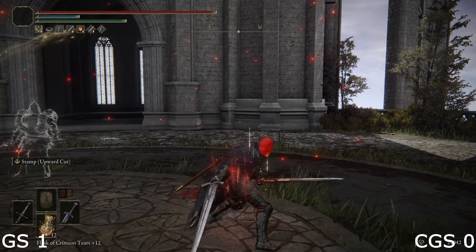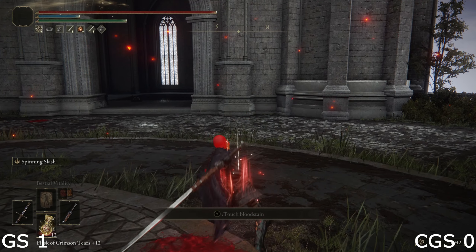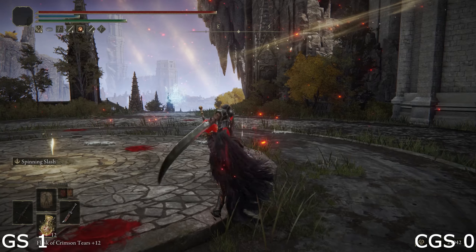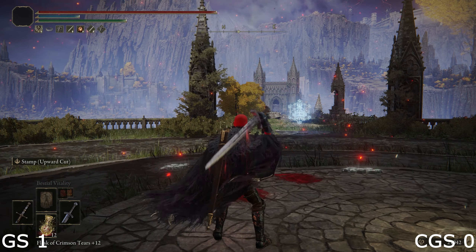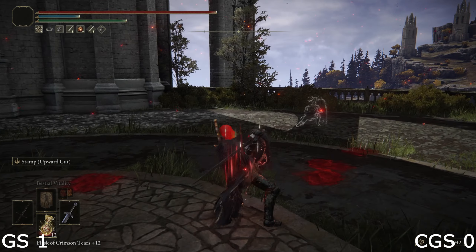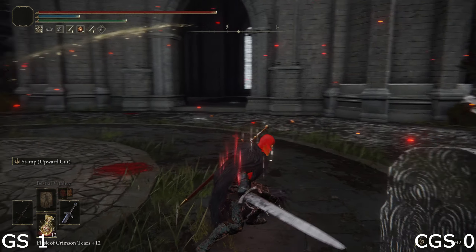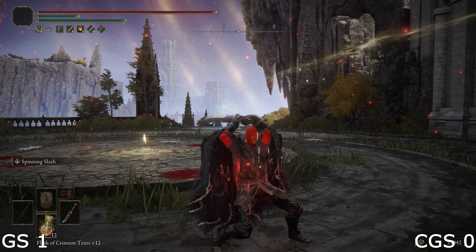As for the movesets, we are only going to talk about the generic basic movesets of these weapon categories, so anything slightly unique like the Claymore, we're not going to talk about that. For the one-handed movesets with the greatsword, light attacks are horizontal swipes — pretty much the same thing with the curved greatswords. As for heavy attacks, I probably like the greatswords a little bit better because it's an overhead slam, which is more variety compared to just another horizontal swipe with the curved greatsword.